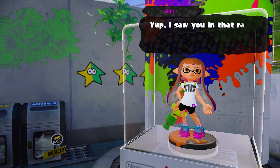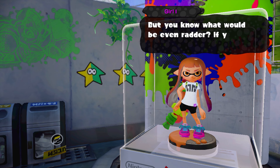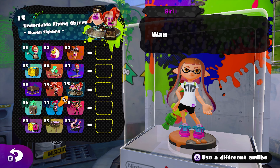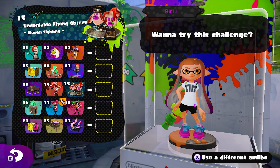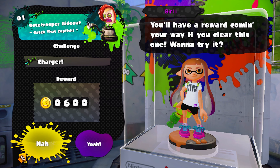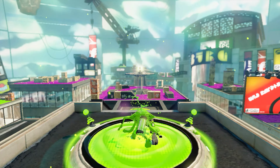The challenge is to clear missions with a charger weapon and she'll hook us up. We have 28 missions here — one, two, three... wait, why does it jump? One two three four five six seven eight — where are the other missions? Where's nine, ten, eleven, and twelve? Maybe those missions are for a different amiibo — that's probably the case, maybe they're split across different amiibo.